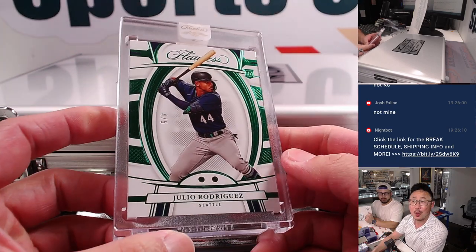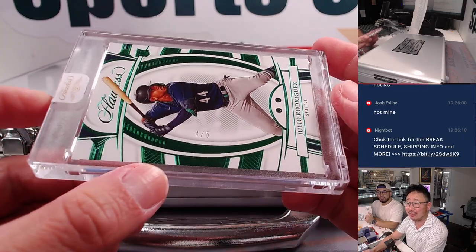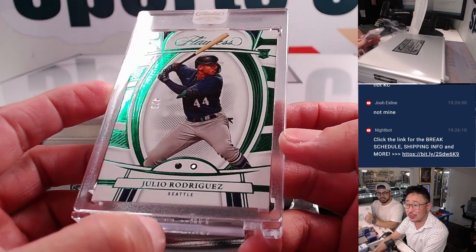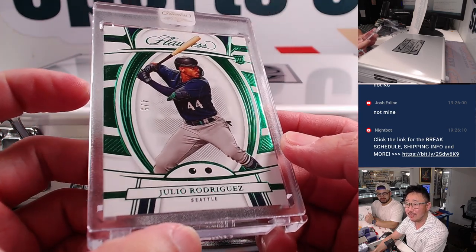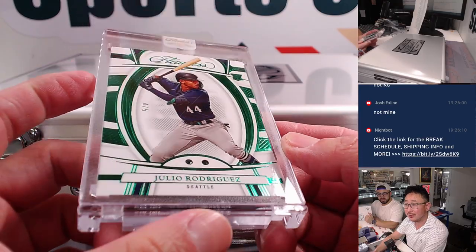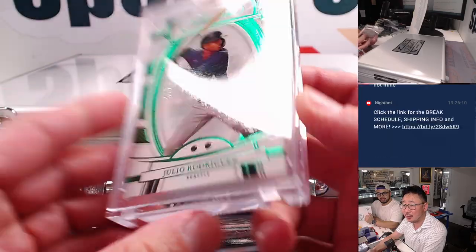It is. Wow — W. Rodriguez dual emerald, four out of five. That's sweet. Seattle Mariners, Josh, X-line. Nice one, Josh. And it's 2022 Rookie Edition — that RC in green. Kind of hard to see the green, but it says RC at the top — these are emeralds right here.